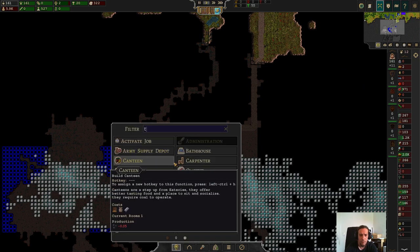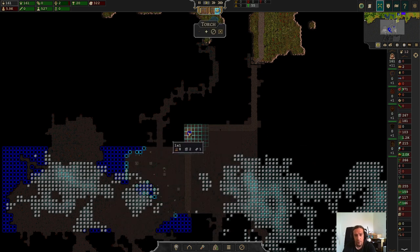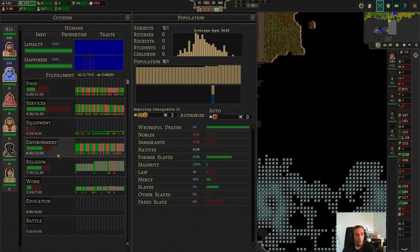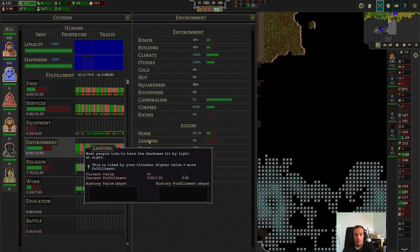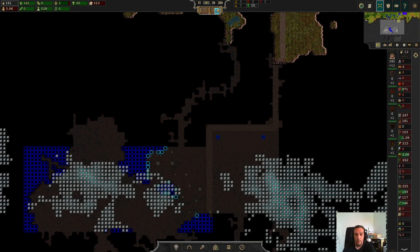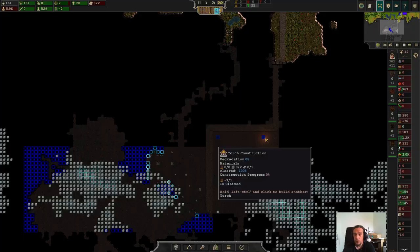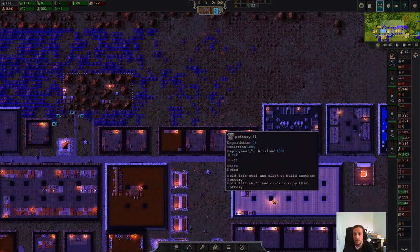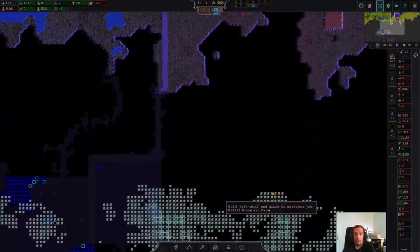I think it was torches here, so we're going to put up some torches. Whenever you're asking yourself if such things matter or not, just check it out here in the Environment tab. Humans do like lighting, so we definitely do our dudes some favor putting these up in here. In general, they are also liked by your people when you put them down outside in the city. Lighting is another thing which just makes your people happy — another migrational pull effect.